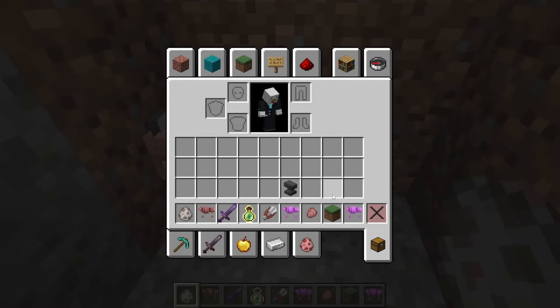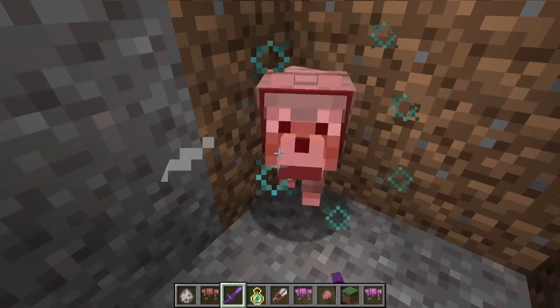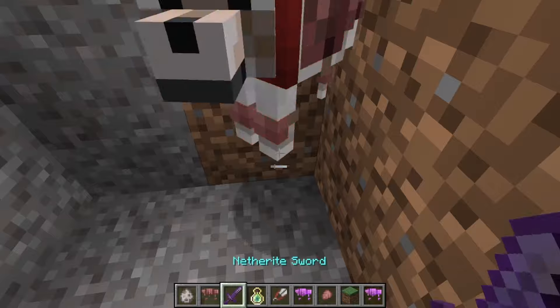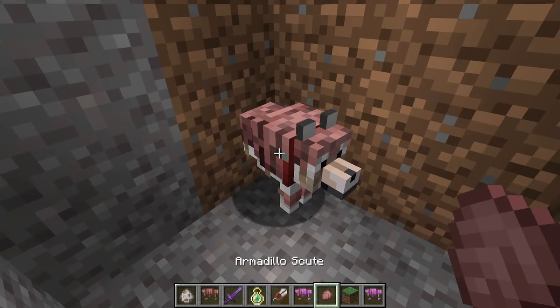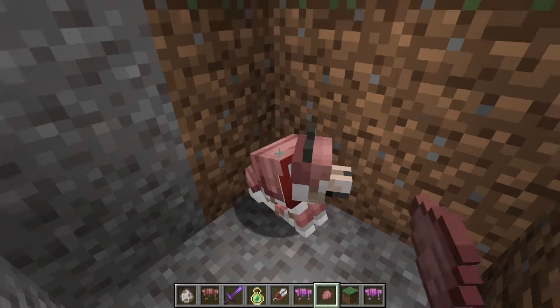If I just drop it on the ground, it should repair — and yep, it does repair. So you can't quite repair it straight onto the armor, but to be fair they have the armadillo shells as their method for repairing. If I just hurt him a bit so his armor cracks a little, you can just give him armadillo shells and it will repair the armor.